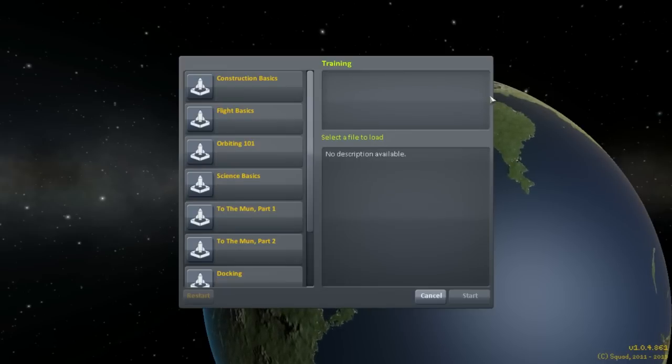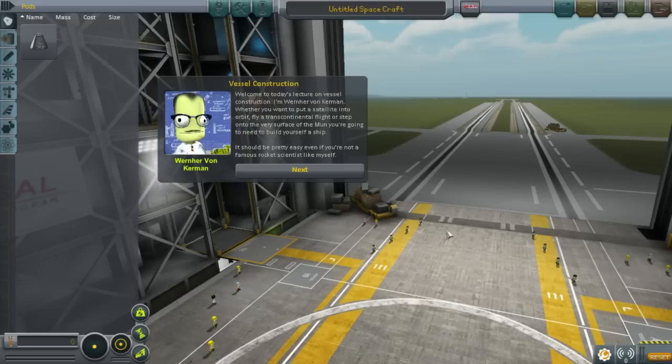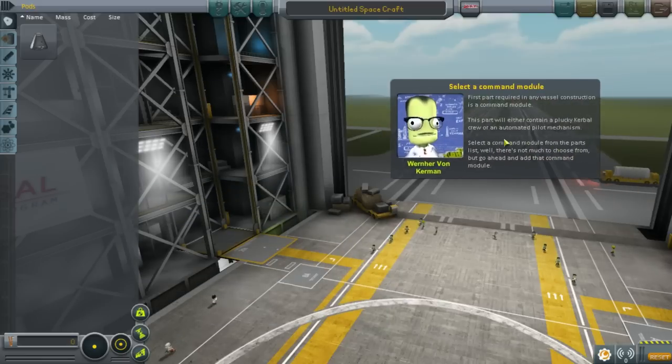Welcome to flight school, everybody. Welcome to today's lecture on vessel construction. I'm Werner von Kermin. Whether you want to put a satellite into orbit, fly a transcontinental flight, or step onto the very surface of the moon, you're going to need to build yourself a ship. Should be pretty easy, even if you're not a famous rocket scientist like myself. I'm not a famous rocket scientist. I could put this anywhere. Look at that. I'm already learning.